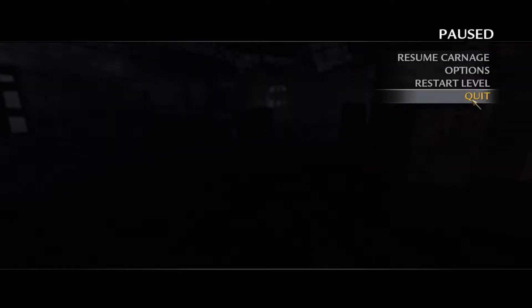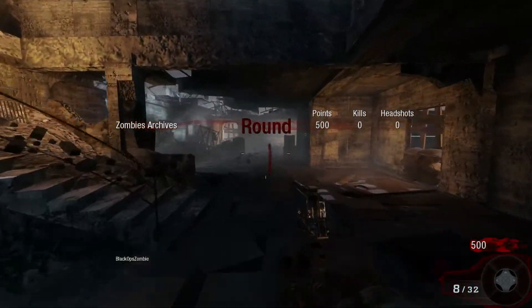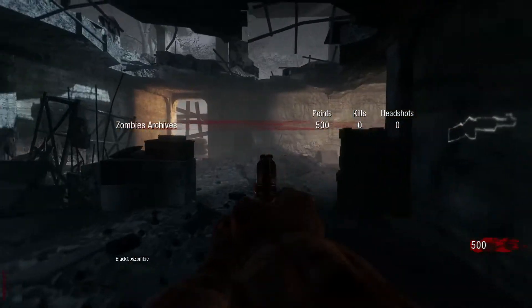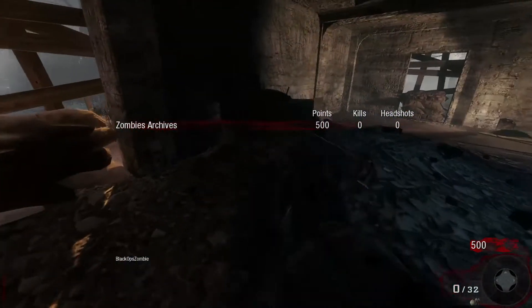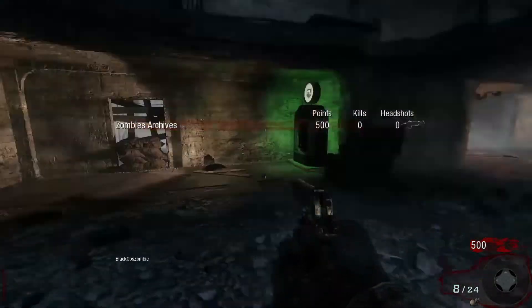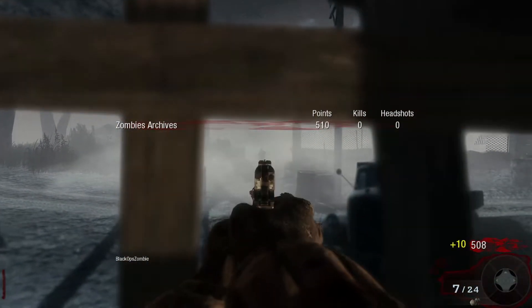But without too much rambling, let's get to the bread and butter of this video. So for those who don't know, when you are playing Zombies in any Call of Duty, you can press and hold Tab, Back, or Select to look at the scoreboard, where you can see the amount of points you got, kills, headshots, and even more.